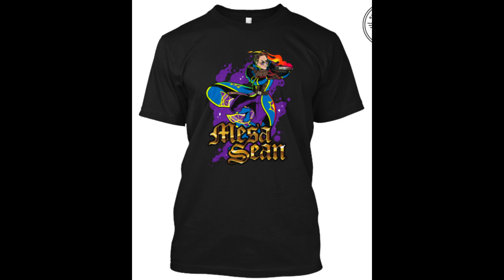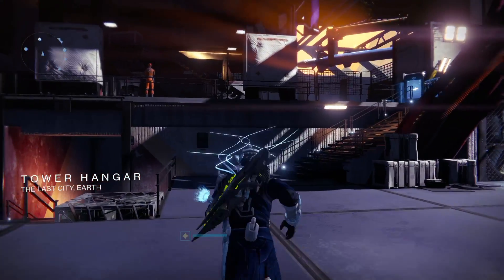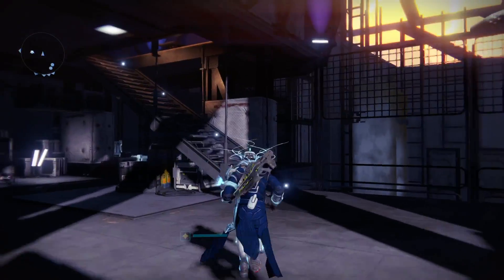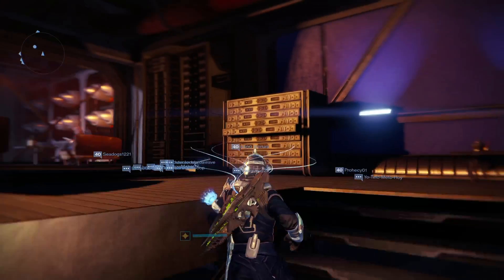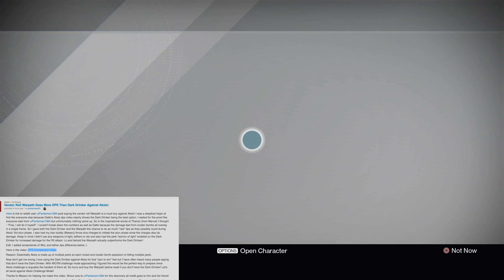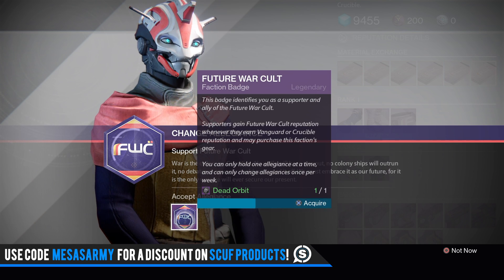If you do not have a Dark Drinker, you need to go to Future War Cult and buy this rocket launcher. And even if you have a Dark Drinker, still go buy this rocket launcher — you have about 12 hours before the reset. There was a Reddit post from GodDarkSide23 and a YouTube video from Jelly Crew Gaming — I'm going to link both in the description. They determined that this rocket launcher actually does more DPS than Dark Drinker.